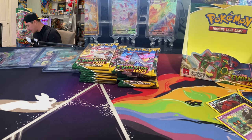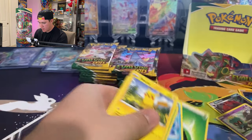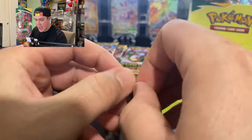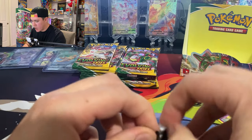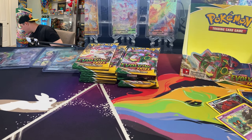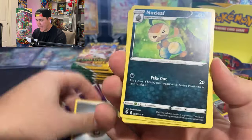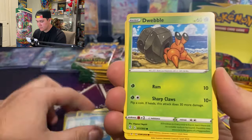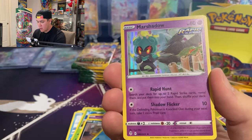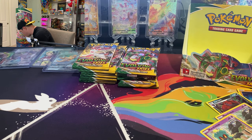This pack has a green code card so let's blow through it. I think we're going to get at least one more solid hit. I mean, when you've had some good hits like today... another Marshadow. But that's just my guess.